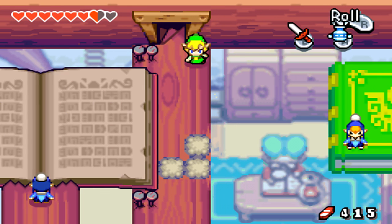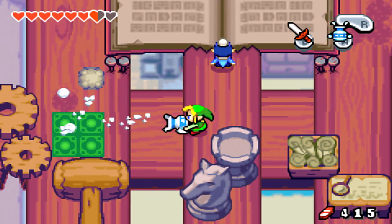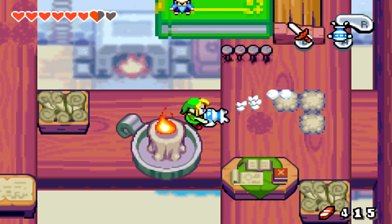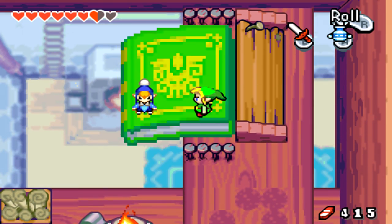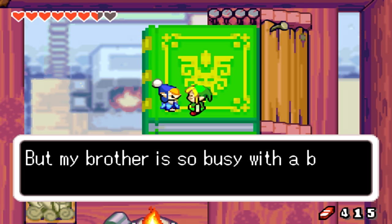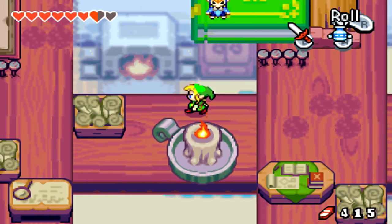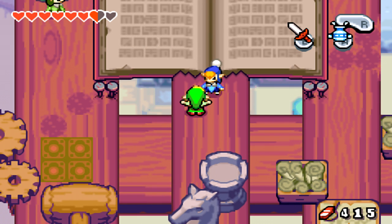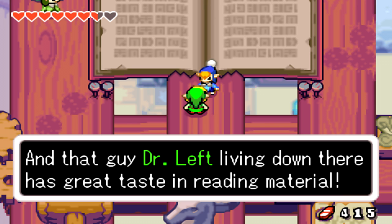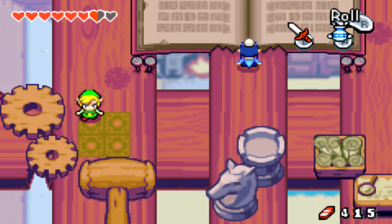Let's go ahead and grab our gust jar and blow away some of the smoke — we have to do that for all of these. One of those things is revealed. Let's push away those and talk to this one: 'I want to return this book by dropping it down below — it's impossible without some help pushing. My brother is so busy with a book of his own, he won't help me out. Maybe I can do it with one more push.' So what we have to do is split into two Links. 'Human books are so interesting — Dr. Left living down there has great taste in reading material.' Thanks for cleaning up, all the dust is gone.